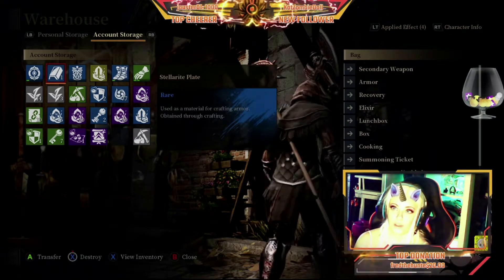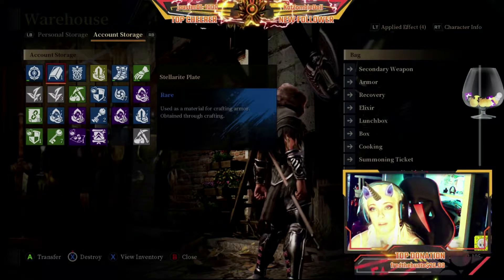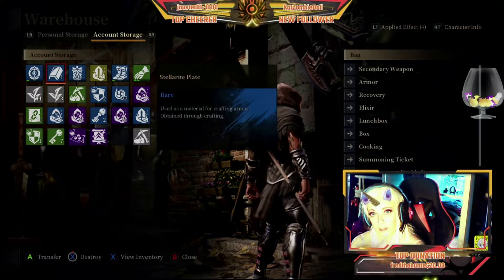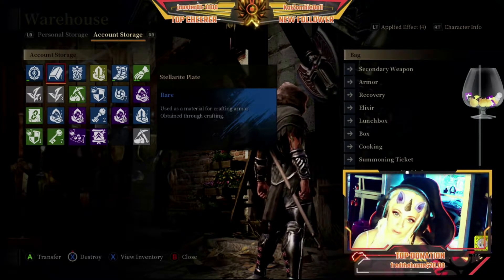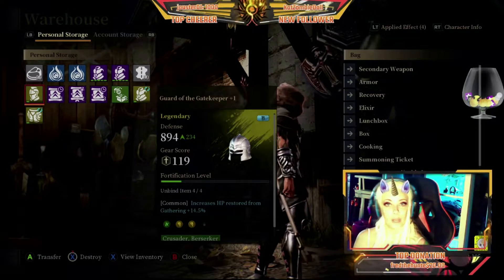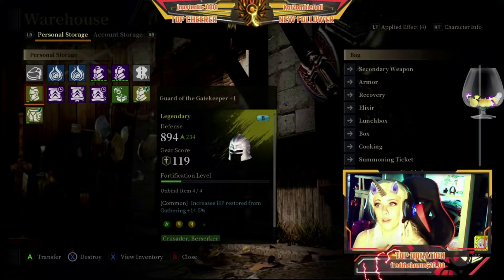If you create duplicate alts — two berserkers for example — one benefit is that as you get better gear on one character, you can give your other character the hand-me-down gear. For instance, the Guard of the Gatekeeper was one of my hand-me-downs from my Angelina character to the MotoGeek character.